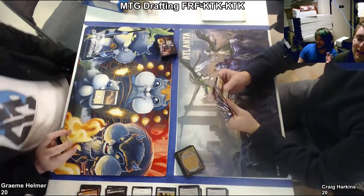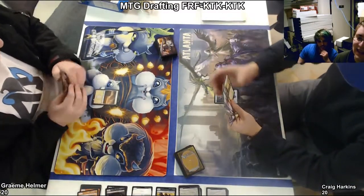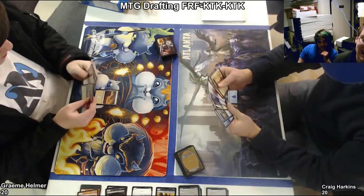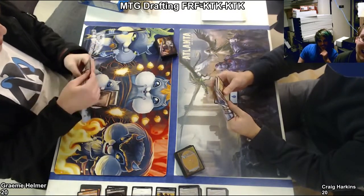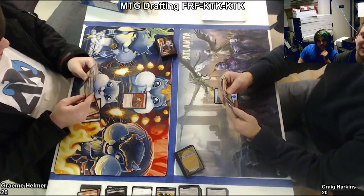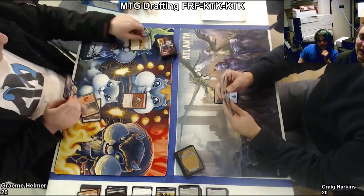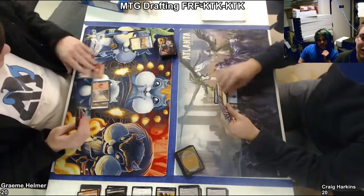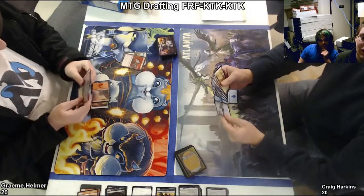It's a bold move. Let's see how it plays out. He's got his Tormenting Voice, so he'll probably discard a land. Yep — a Plains. That seems like a good choice. And he'll draw two cards. I don't know what the two cards were.